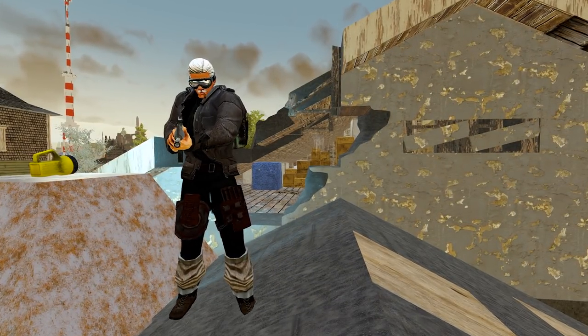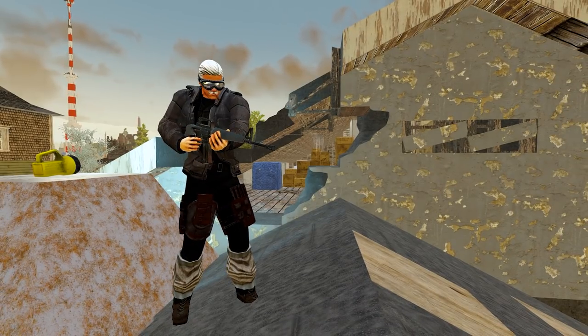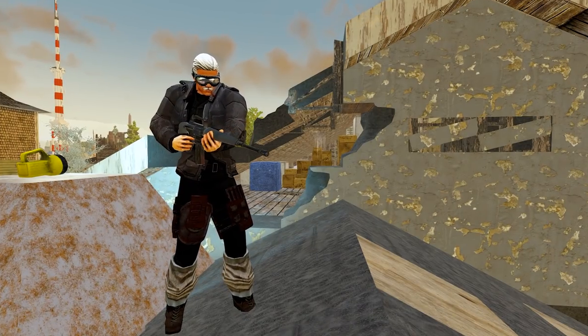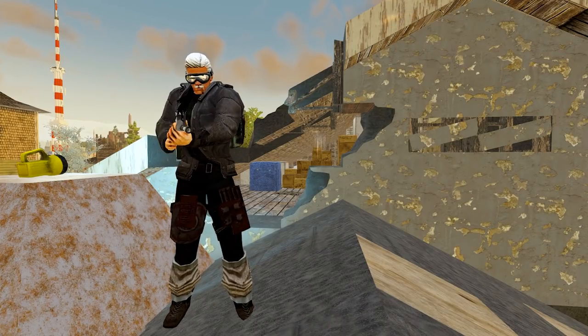Welcome back to another episode of 7 Days to Die. It is day 5 and today we're going to continue gathering up those resources for the base and hopefully we can get a horde base set up. I need to find a location to do that and I need to find all the necessary cobblestone and wood. I'm going to want about 2,000 cobblestone and 2,000 wood for a good base.